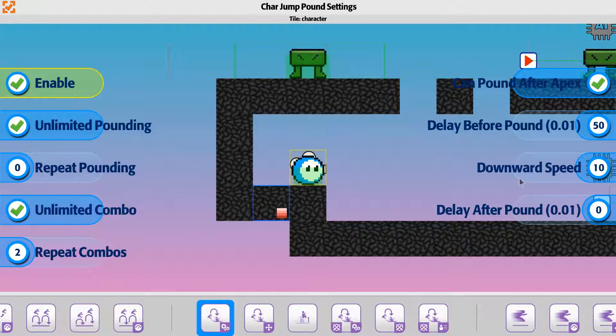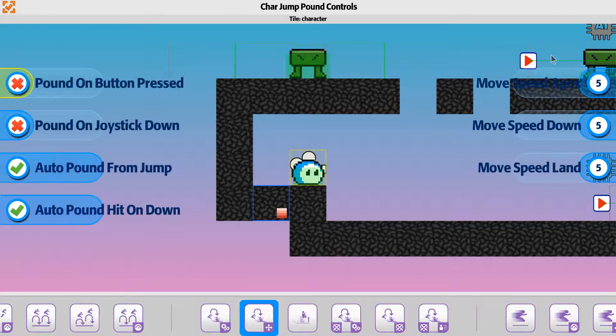On the movement side, we can just up the speed a little bit so you can move back and forth more easily. There's also an option here which is the auto pound hit on down. When you use auto pound by itself, it checks immediately when the player jumps whether or not he can hit something in front of or around him.